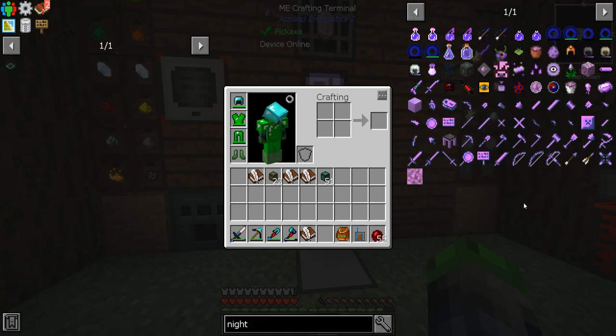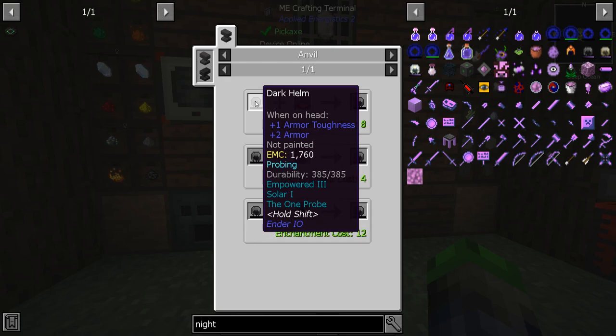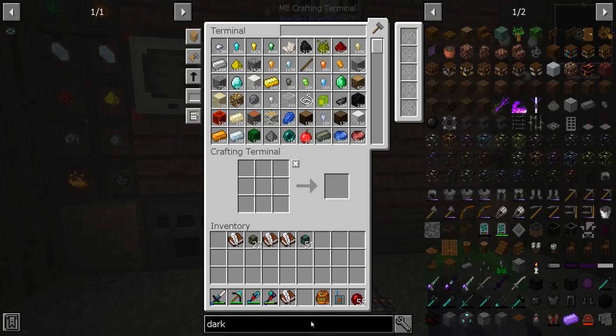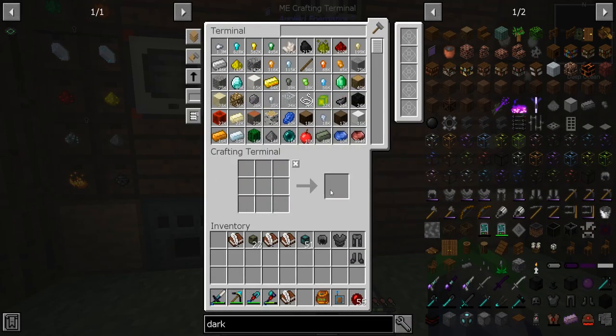I'd love to get into some armor this episode. The dark armor is going to be pretty good. I wasn't sure how much dark steel we had, but we can make a full set — boom, look at that, full set of new armor! We'll put all the coolest enchants on it using our new enchanting system, and we have a ton of levels plus solidified experience.